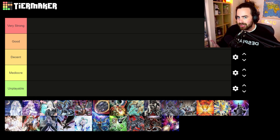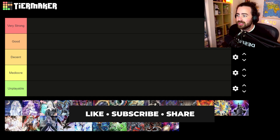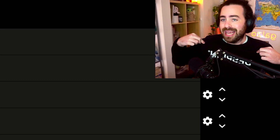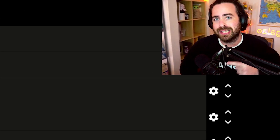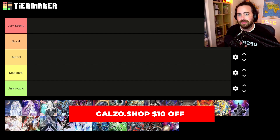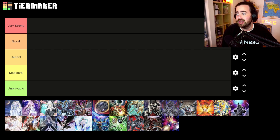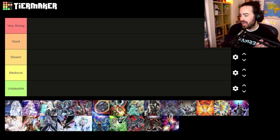So new format, new YCS, a lot of new decks coming into the format — nothing super surprising, but we do have a lot to break down in terms of hand traps. Make sure to leave a thumbs up, subscribe if you are new, and check out the Despian merch — hats, t-shirts in black, gray, and white — all 10% off at galzo.shop.